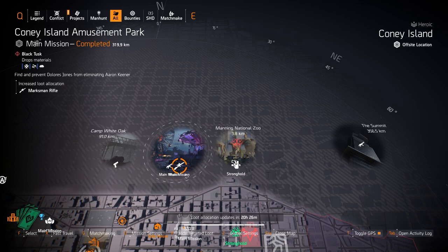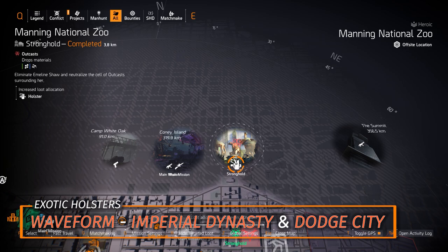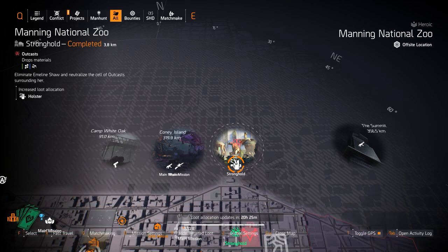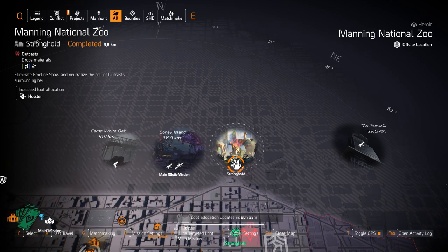Lastly we got Holsters at Manning National Zoo. The 3 exotics are the Waveform — which you get at Season 4 level 90 — the Dodge City Holster, and the Imperial Dynasty Holster. All 3 are really worth it. Dodge City is for DPS like headshot damage or pistol builds. Imperial Dynasty is for skill damage and status effects, same with the Waveform. You can also farm the Forge Holster that gives you 50% shield health, equivalent to an extra skill tier worth of shield health.